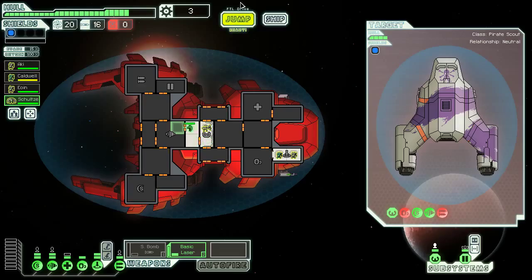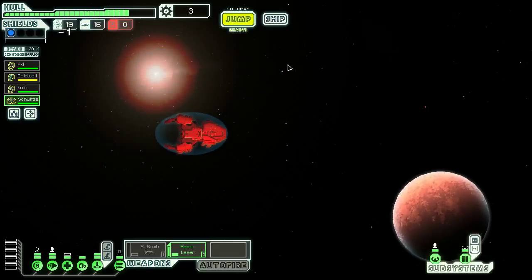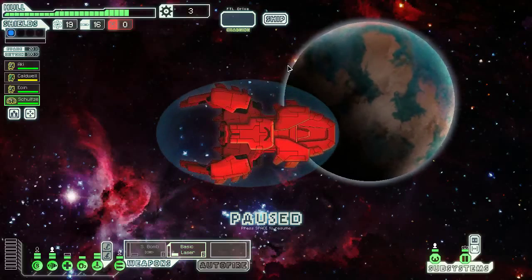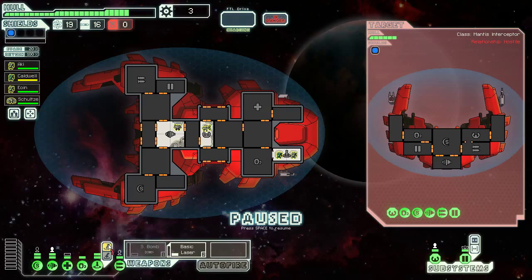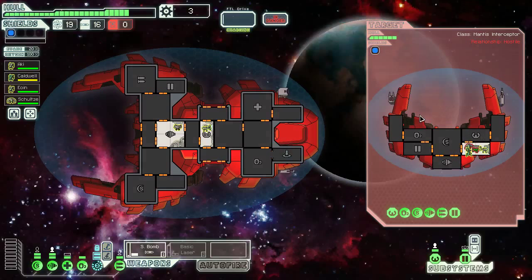As a Mantis ship with a teleporter, theoretically we have a good chance to get more scrap, because we can kill — we're going to have to get involved in combat here. We can kill them before they notice us, which seems pretty smart. I'm a little scared about sending our Mantis into this fight because they're going to have Mantis crew members as well. First things first: get the small bomb ready. We should teleport into a room where only two of them can fight us at once. The weapons room seems to be a pretty good example of that. We can take their weapons offline as well if we get lucky. It looks like they have a Mantis and an Engie, so we theoretically should be fine.